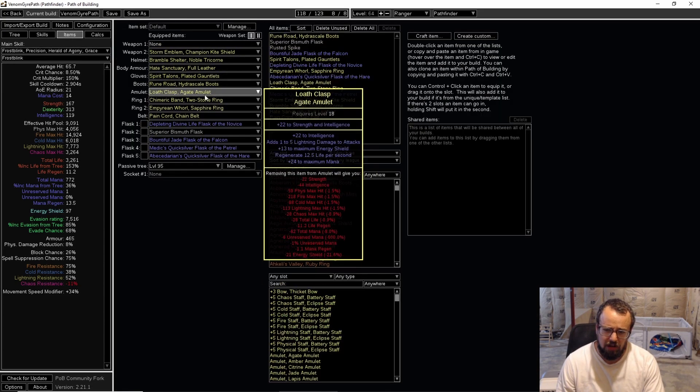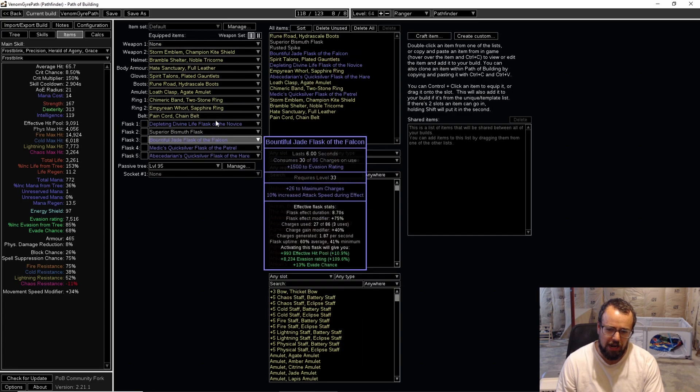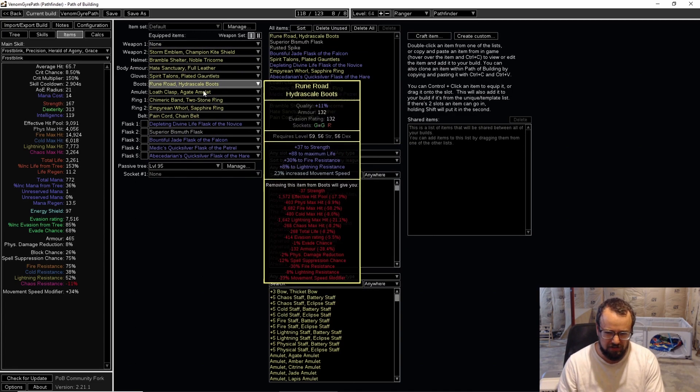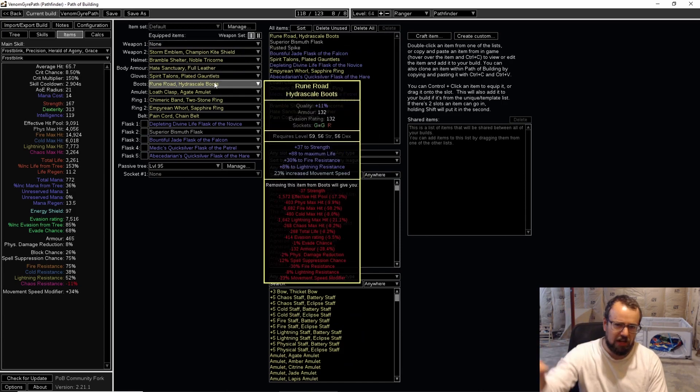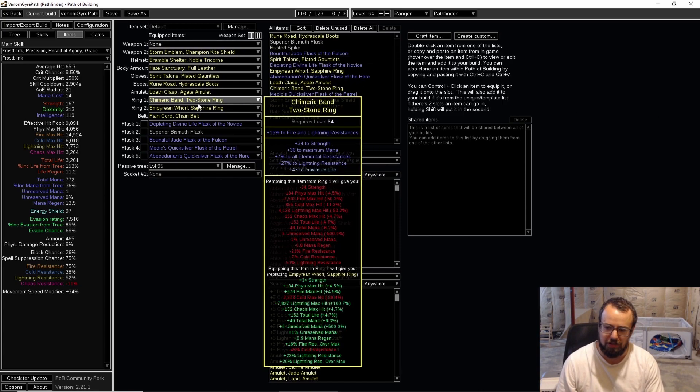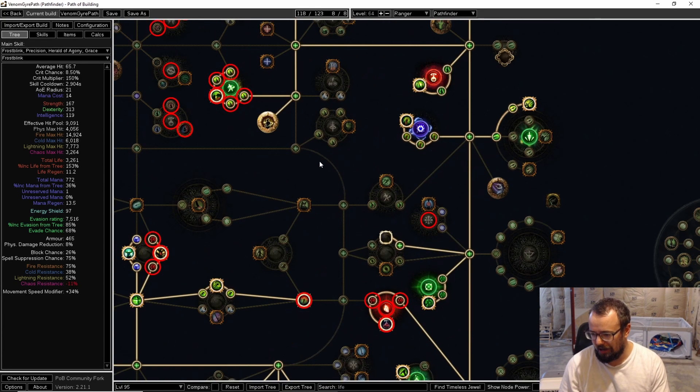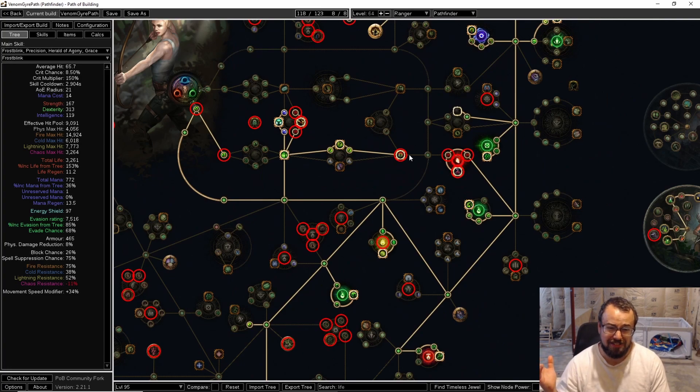For my items here, I just imported this SSF run I had of the character gear I showcased in the Blood Aqueduct. This isn't really "go for this gear specifically" — this is just random stuff I picked up while leveling this character in the test run. Hopefully this explains it well, and I'll see you guys on League Start.